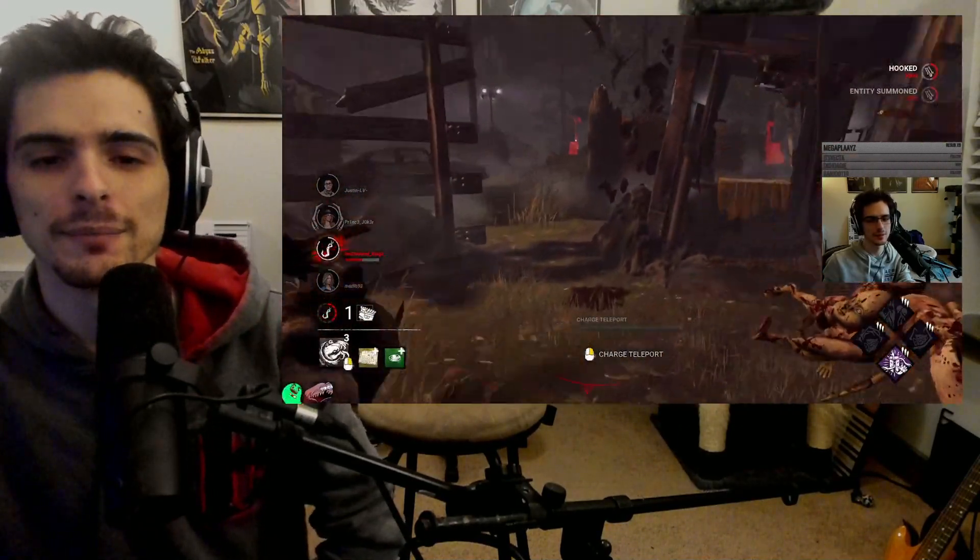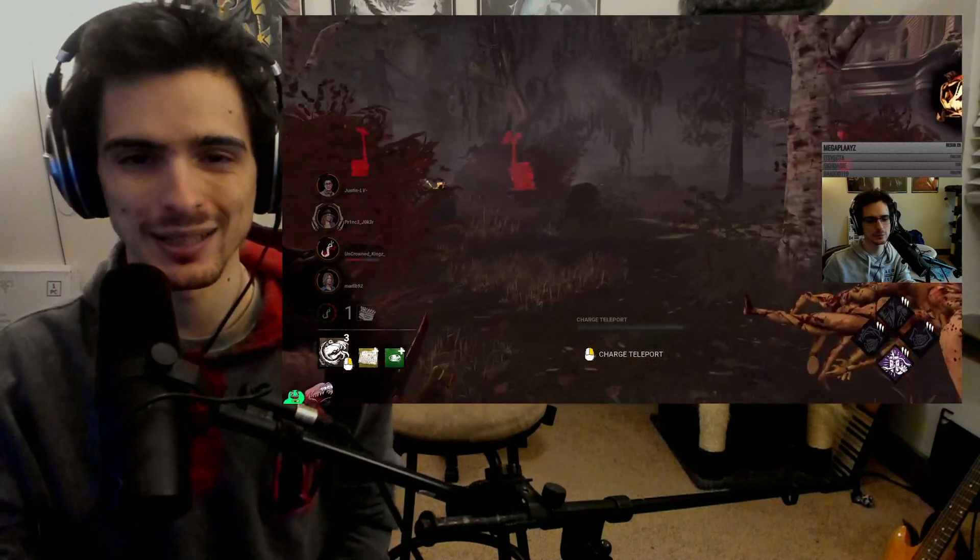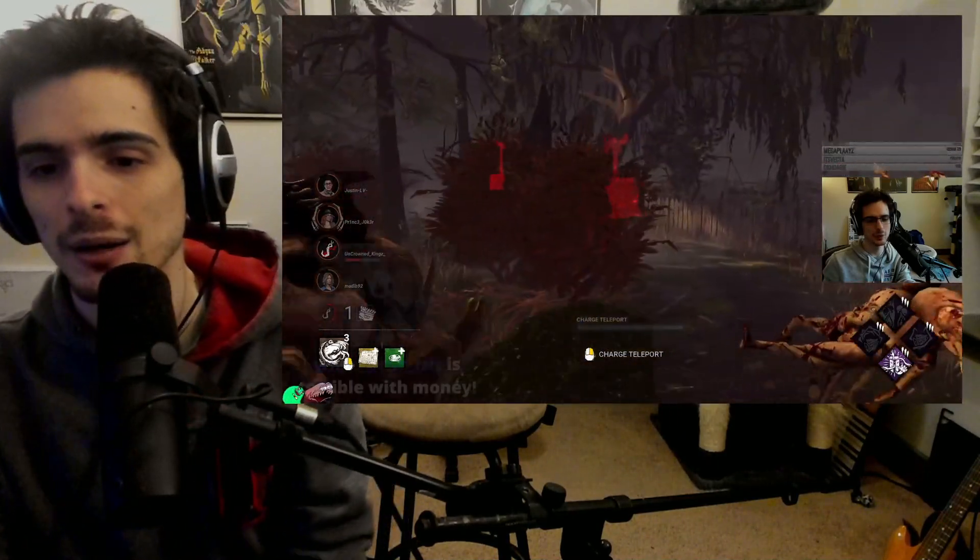Playing this map with the Dredge feels absolutely terrible. Playing it with basically any killer that's not Nurse or Hag with some good traps just feels terrible. The shack side can have all those connected loops — like the old Ormond syndrome where the entire map is a connected loop — and then the other side has the god structure with way too many god windows and ridiculously broken lighting. I just wanted to rant about that map. I hope they change it. Thanks for watching, see ya.